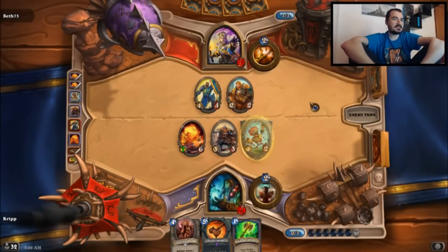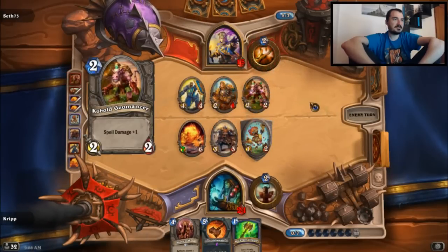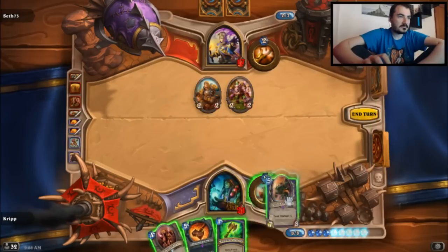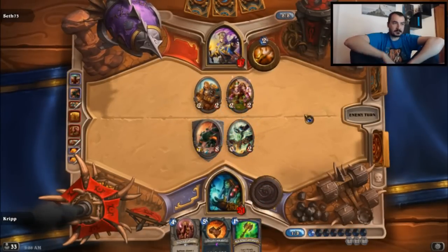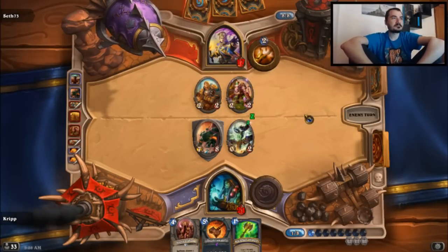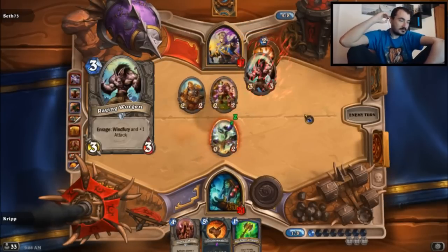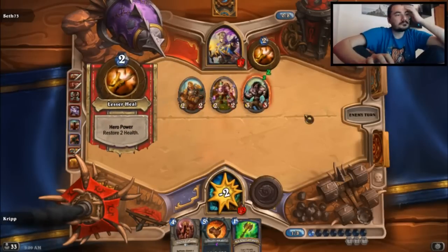All will burn, boys. There it is — Spell Damage again. Jesus. We know he didn't have a death, because he would have just played that. And we have to play this sooner rather than later, because of Mind Control. Oh, he drew a death last turn? Come on. Yeah, that's bullshit, dude.